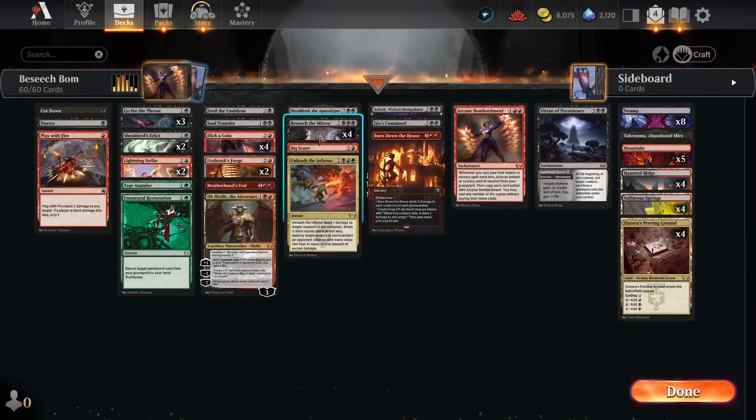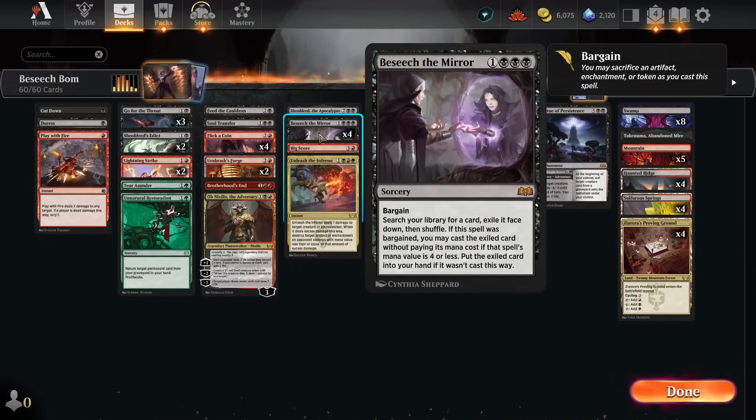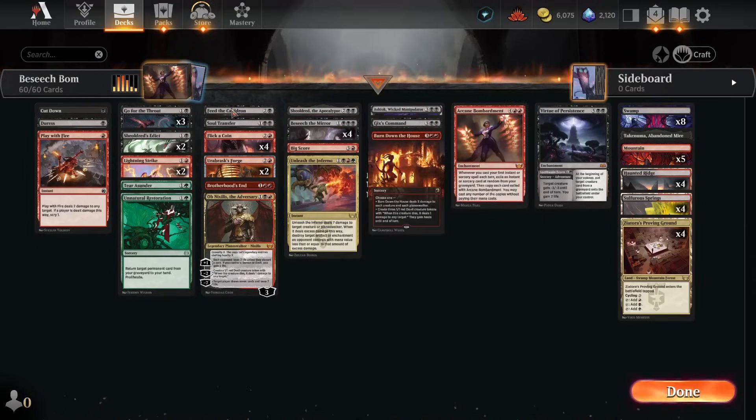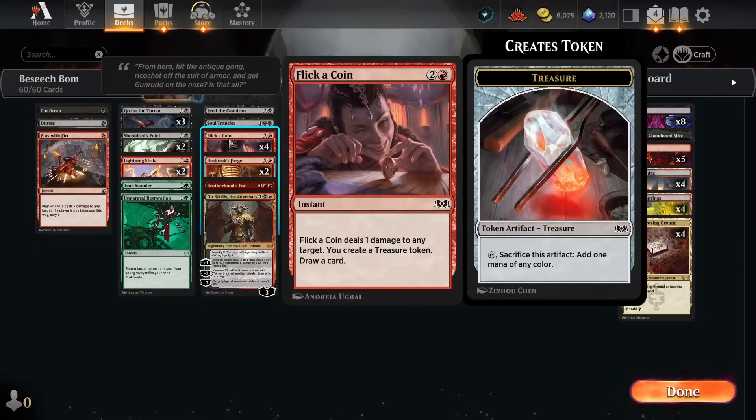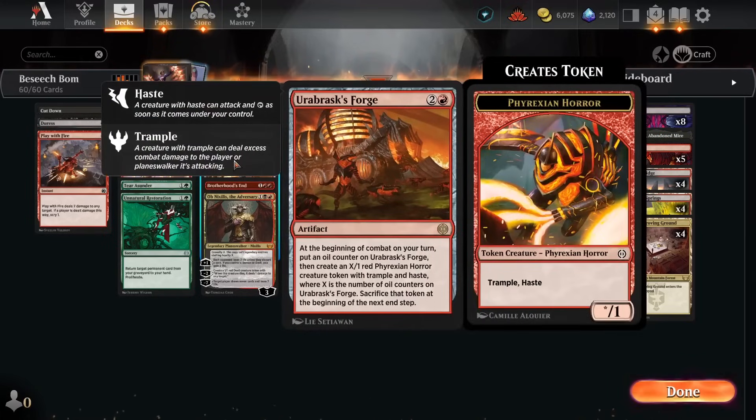In order to support Beseech the Mirror, we do need something to bargain with, so we're really going all-in on the first couple of turns where we can start making a token or an artifact of some kind. We have some unusual spells filling that role at the three-mana slot — things like Feed the Cauldron, a removal spell that also gives us a token, Flick a Coin which draws a card and gives us a token, and Urabrask's Forge, a nice side win condition that gives us a free token every turn.